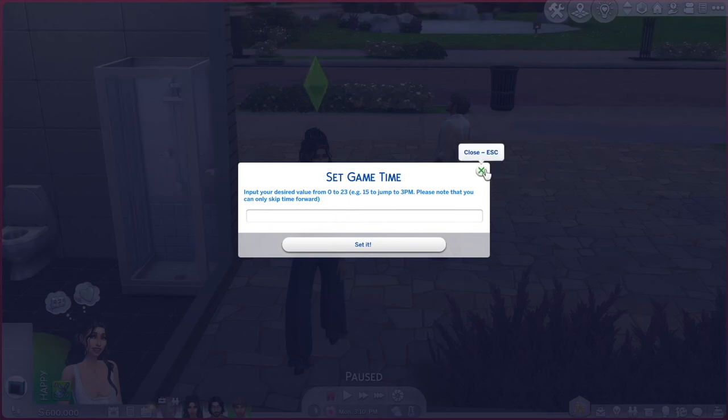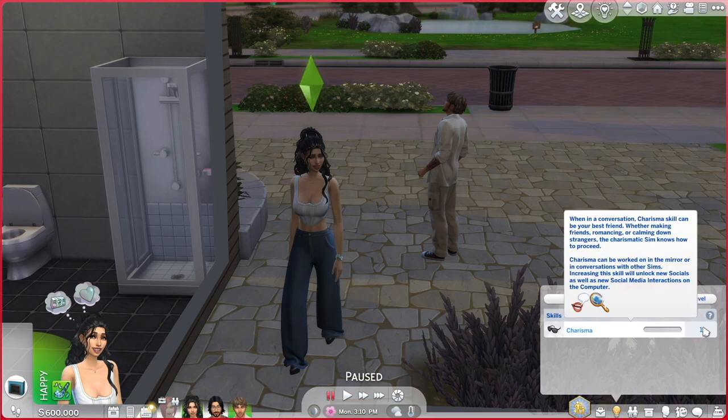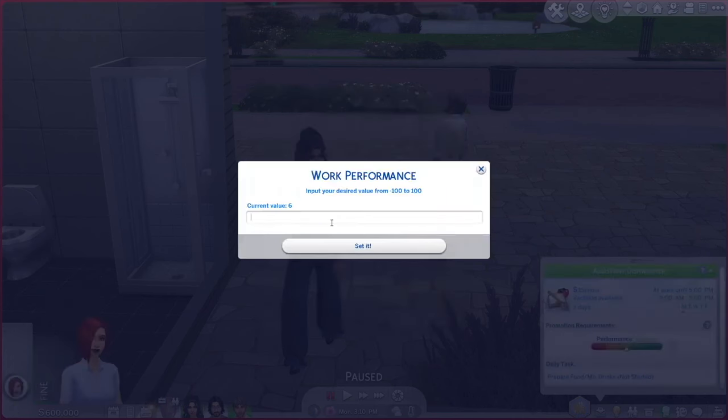However, you should be very careful about how much you wind and rewind the time, because if you do it too much there is a chance you can cause your sim to glitch, and glitches are very annoying. Skills are another thing you can alter however you want. If you left click a certain skill you can bring it up to 10 or set it to whatever level you would like. Right clicking on jobs can bring your performance to 100 and right clicking aspirations will fulfill them.